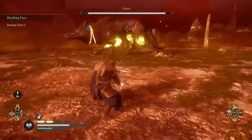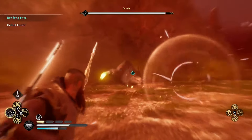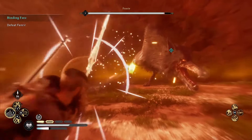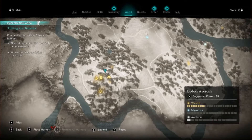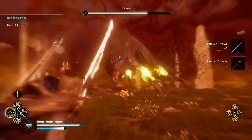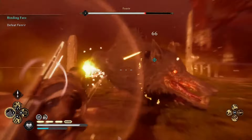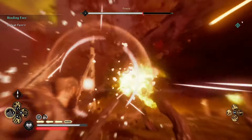Now the best ability when you're fighting any boss is definitely Focus of the Nornir. If you don't have this ability yet you can find it in Ledecestershire in Offchurch just here. This ability is absolutely fantastic as it doesn't use up any of your arrows, it gives you some time to breathe, and it's really good for giving you some time to aim at those stun points and then eventually run in for that key attack.